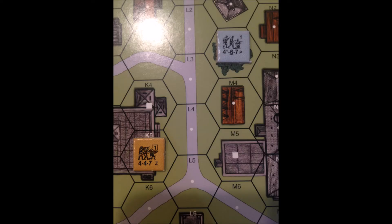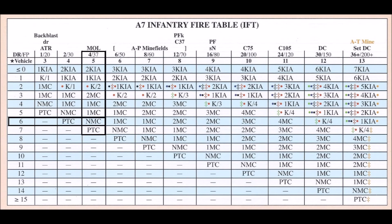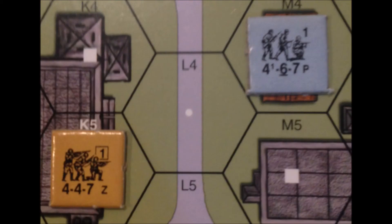Now assume that same 4-6-7 is in woods, as opposed to being in open ground. Again the Russian squad rolls a 5, but now there is a plus 1 added to the dice roll. So now, instead of the squad suffering a 1 morale check, the squad only suffers a normal morale check.